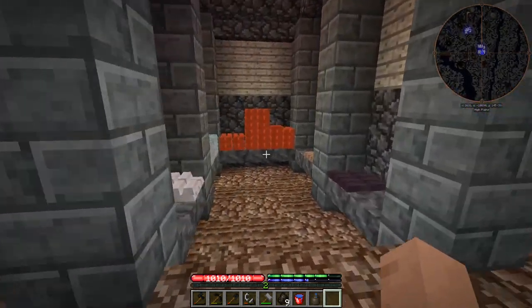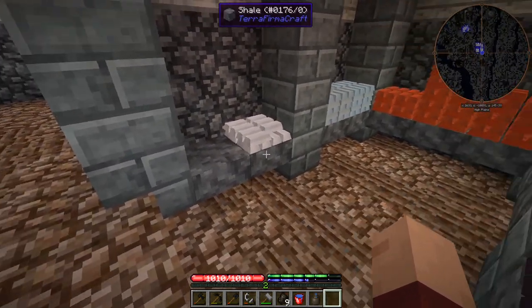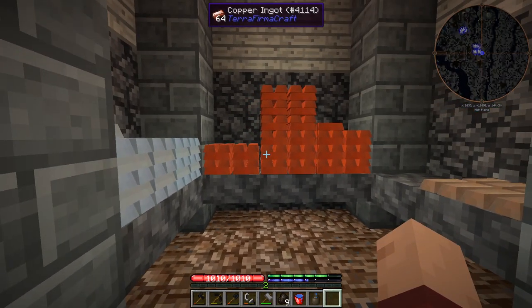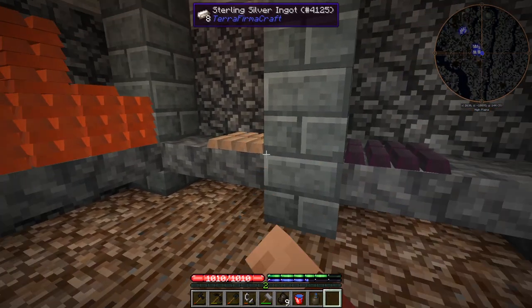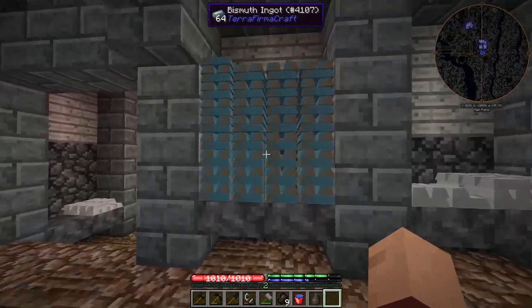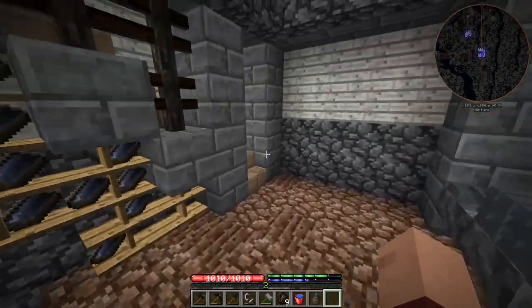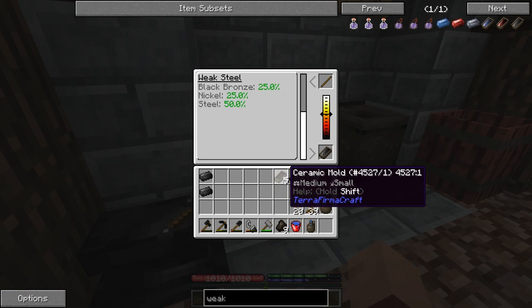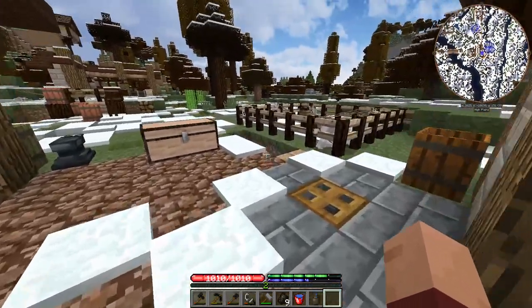Basically, this is the stockpile. That's all our zinc — we're really low on zinc. Here's our tin, copper, sterling silver, black bronze, all the gold, all of our bismuth. We have way more bismuth and copper than I thought we did, and that's what I thought we were lowest on.